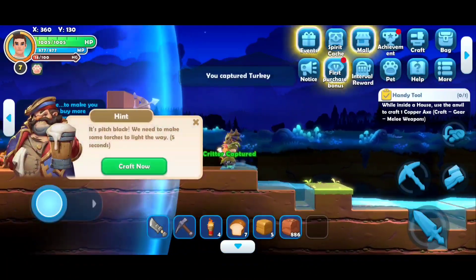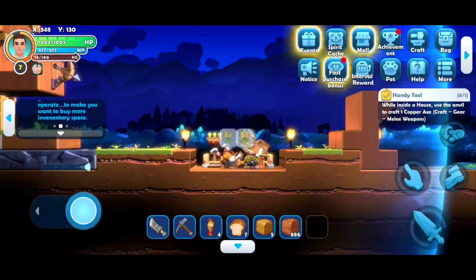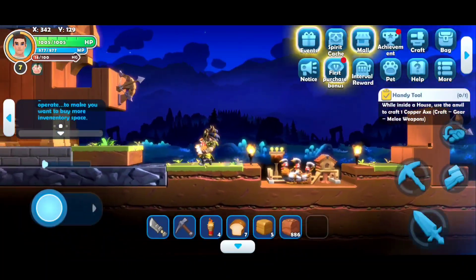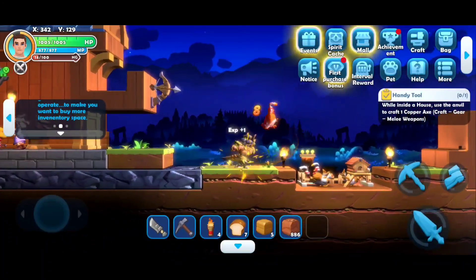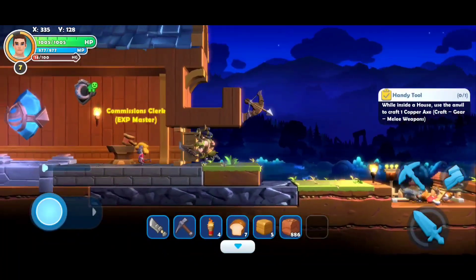I'm not sure how many you can store in the pen — I think three might be the limit, so I'll just put this one down and kill it. Anyway, that's one way you can get food: they give you eggs and chicken meat.